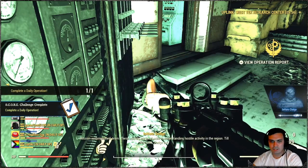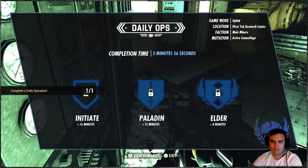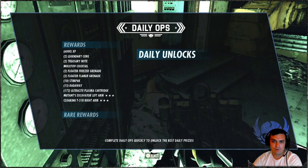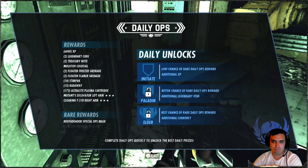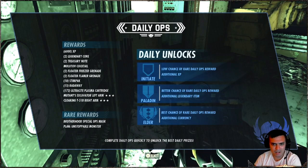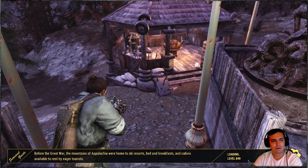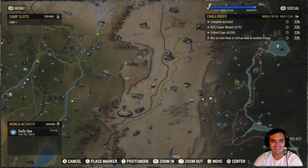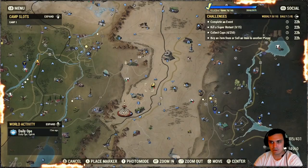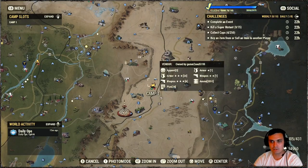Alright, GG boys, let's see what we got. Boom — Brotherhood Special Ops masks, we already had one. Plan: Unstoppable Monster. The hell is that? Unstoppable Monster — sounds like a weapon. Do I have it? Unstoppable Monster — yeah, I do. I think it's a weapon plan. Jeez, there's just so many of these things.